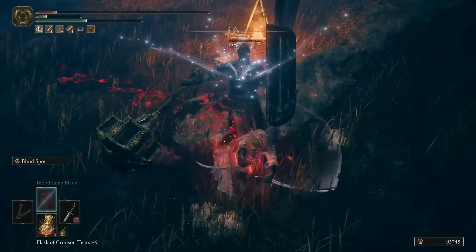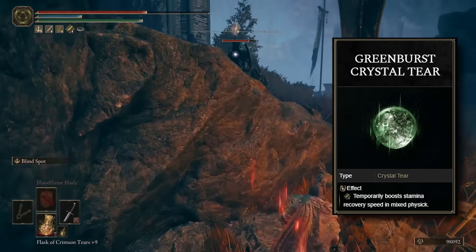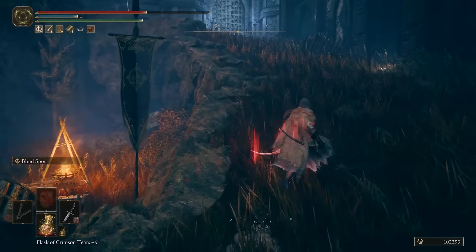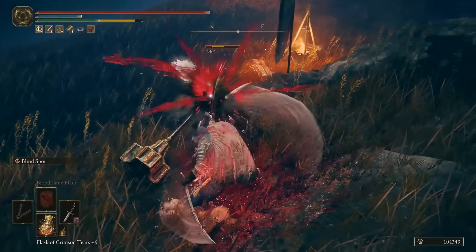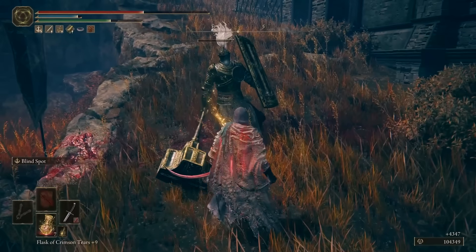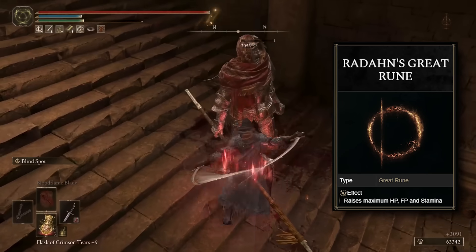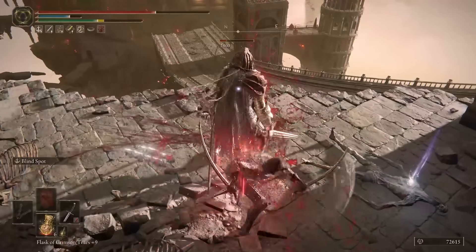This build consumes quite a bit of stamina, which is why I'd recommend going for the Greenspill Crystal Tear or Greenburst Crystal Tear. The Greenspill Crystal will give you additional maximum stamina temporarily, while the Greenburst Crystal will increase your stamina recovery. Another incredibly OP tear is the Viridian Hidden Tear — a new one from the DLC — which completely stops stamina consumption for a good while, becoming incredibly OP when fighting bosses and making combos using Blindspot. For your Great Rune, Radahn's Great Rune is probably the best one for this build, as it gives you more health, stamina, and FP, which helps with the stamina issue.